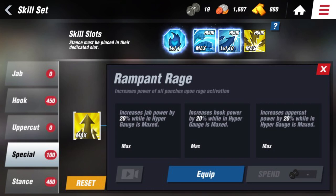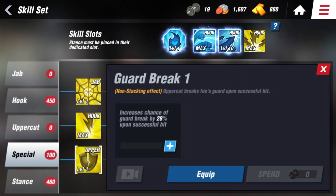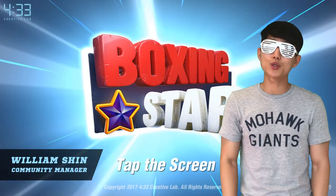Rampant Rage, once activated, increases the power of all punches. Weaving Interruption is activated by Jabs — when activated, it stuns your opponent temporarily when the jab connects while the opponent is evading. Guard Break is activated by Uppercuts — when activated, the uppercut breaks through your opponent's guard. Shock is activated by Hooks — when activated, it shocks your opponent and prevents them from performing all actions except evading.